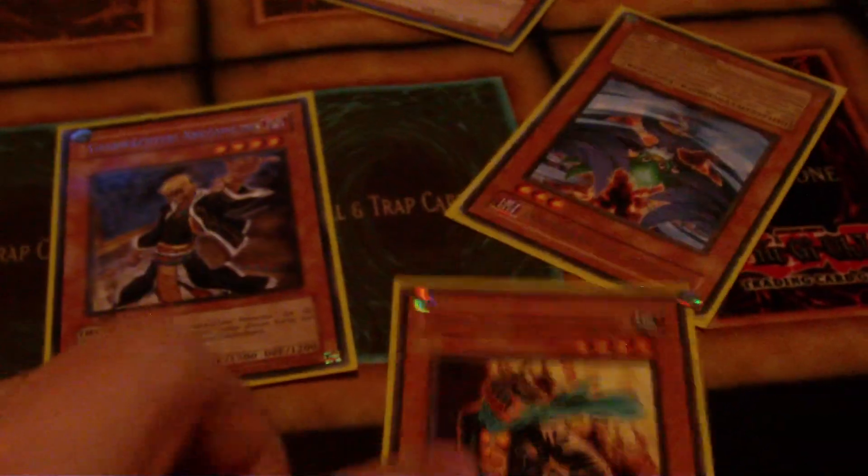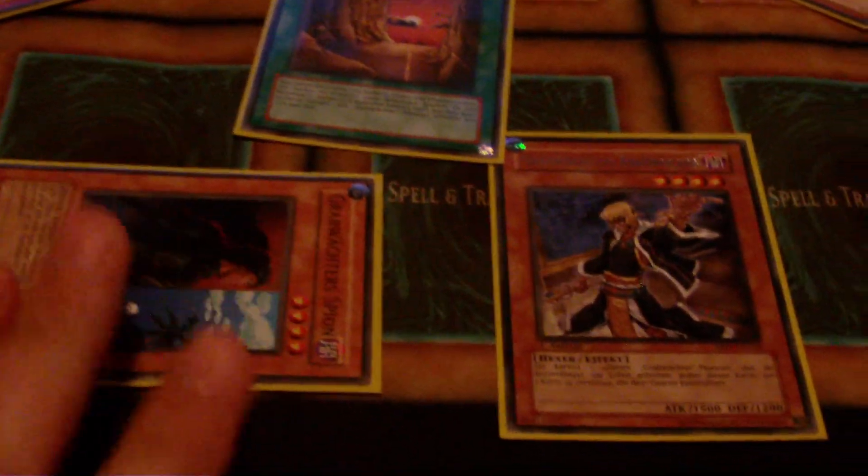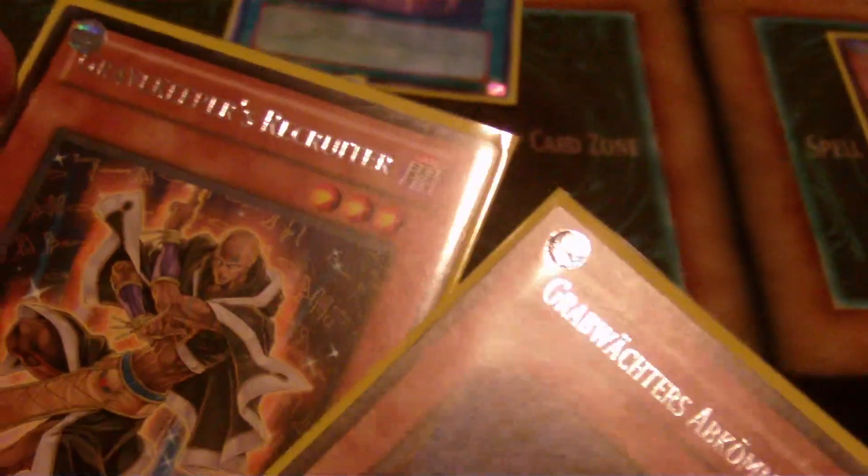Recruiter's effect activates — grab Commandant. Main Phase 2, use Commandant, pitch, add Necro Valley, play Necro Valley. You have a few back rows and pass. Then let's say they get rid of your Descendant. You draw — oh well, you play Gravekeeper Stelly. Grab your Recruiter and your Descendant back. As you can see, you just get to loop those cards over and over. Being able to pop a card with Descendant, you're most likely popping Recruiter, which replaces itself because of Recruiter's effect. That's what makes the deck so solid.